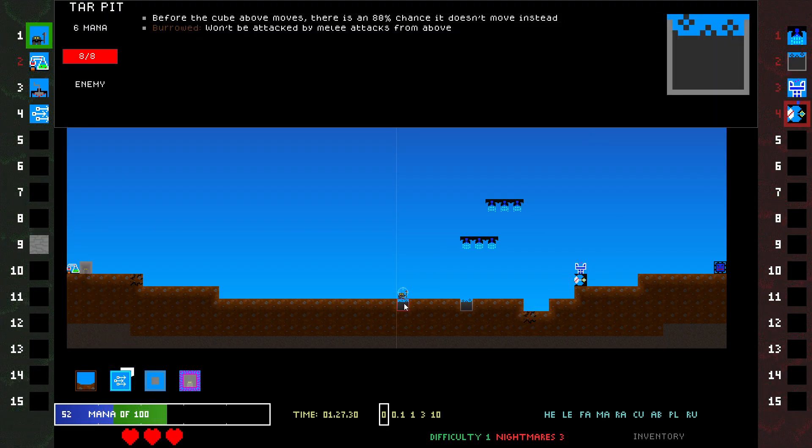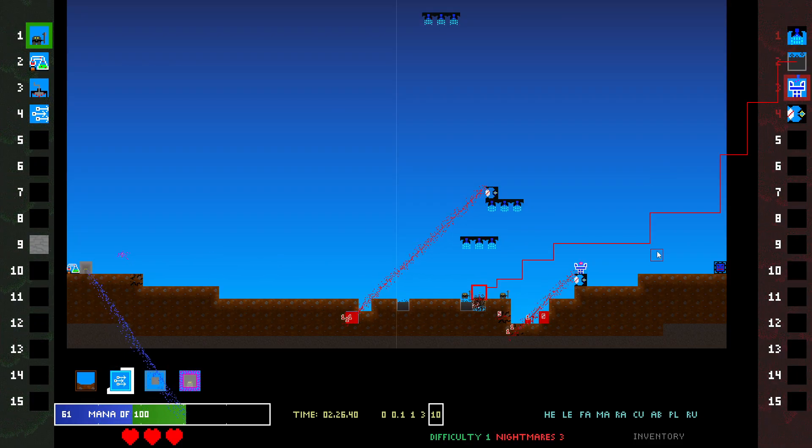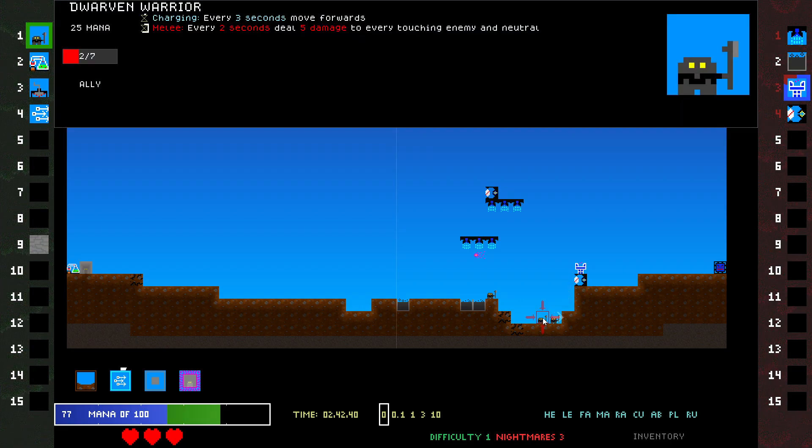Tar — what does this do? Before the cube above moves, there's an 80% chance it doesn't move instead. Kind of a pain. Look at that, we get to go! Almost got to go over it. Every one in five times we actually get to pass. The bigger thing is this one which does damage to me.